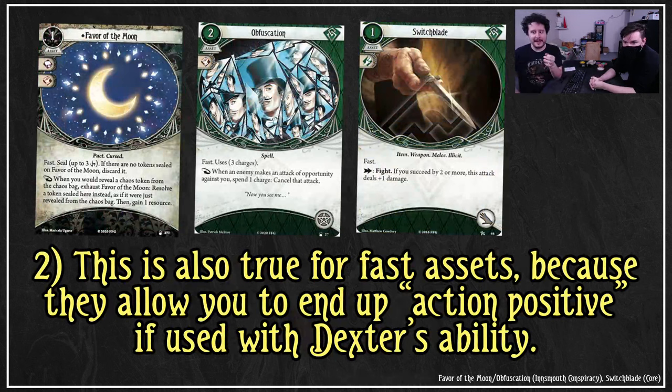Fast assets allow you to end up action positive if used with Dexter's ability. Favor of the Moon, switchblade - with Favor of the Moon, don't let it discard itself, use it for two and then get rid of it. Obfuscation, use the charges, get rid of it, replace it with something else. There are a lot of assets you can explore with Dexter and it really comes down to what the goal of your deck is and also your personal taste. Fast assets and cheap assets - and fast cheap assets - are really good.